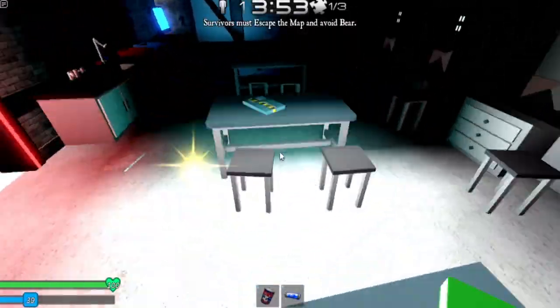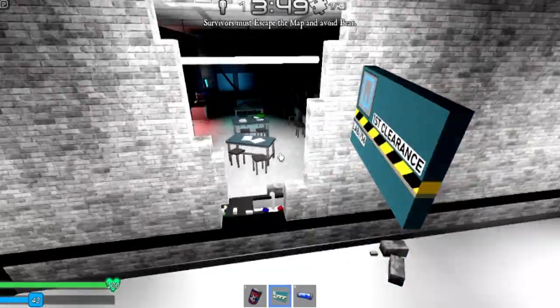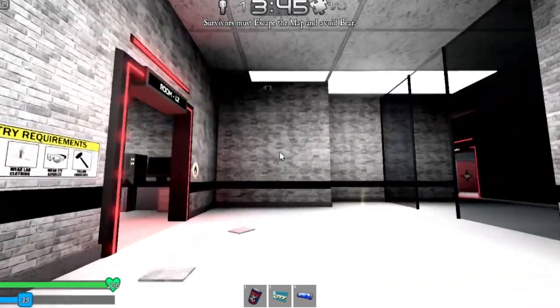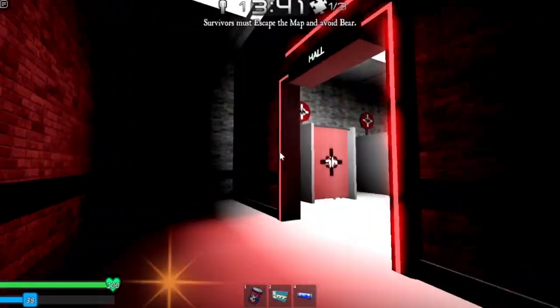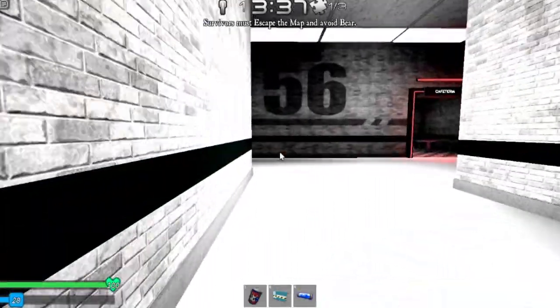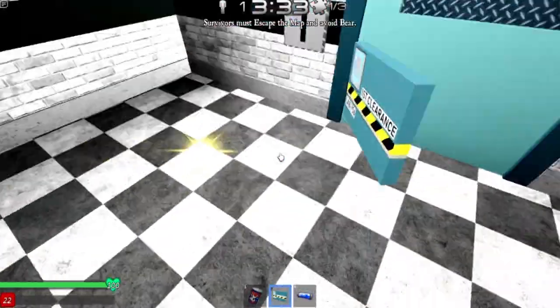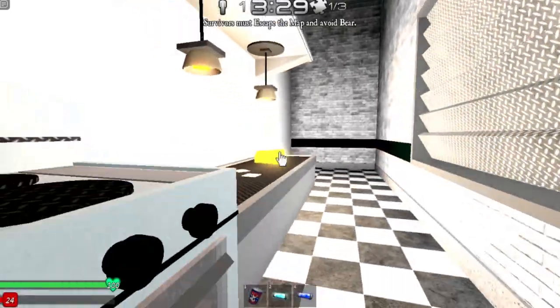Now we got the key card. None of these will spawn in different places, just to let you know. Let me get this and bring it back to the cafeteria. Oops, I just slipped — try and avoid the water, it'll make you slip. Put that in — now we got the light blue, and we got the cheese over here.